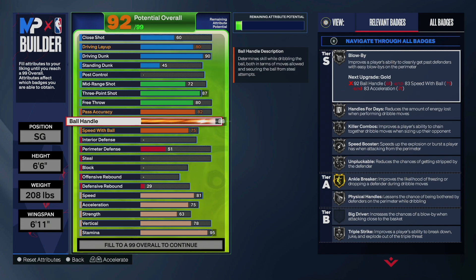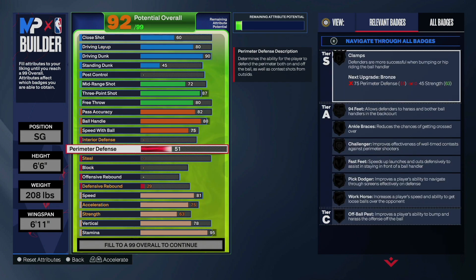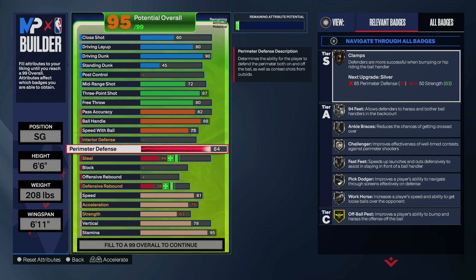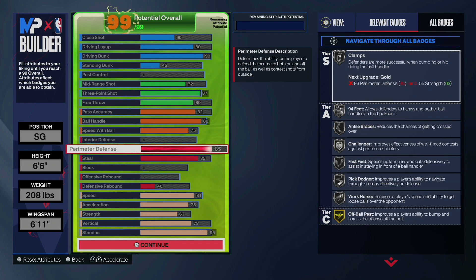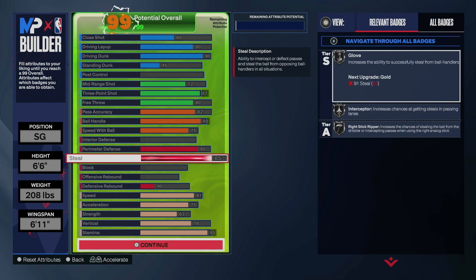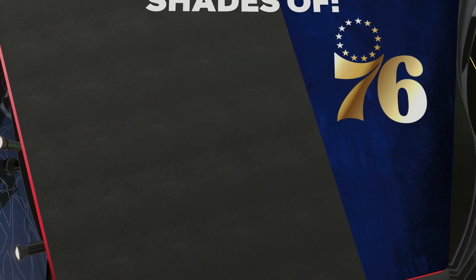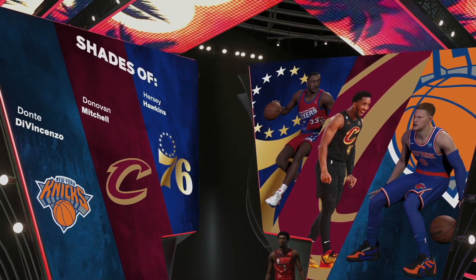As you can tell, you'll be able to get all the good dribble animations for 6'6". You'll also get the very good dribble style. Defensively, to be balanced, we're going to go 85 on the perimeter defense and 85 on the steal to get all those silver badges for steal and perimeter defense. This build can finish at the basket, it can shoot, it can dribble, play good perimeter defense — it's going to be able to do anything and everything you need. Here you have it — it comes out to a floor spacing slasher that can do anything and everything.